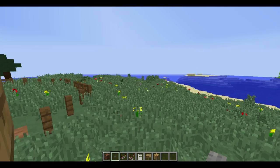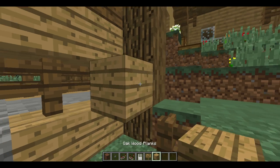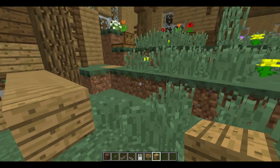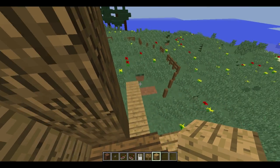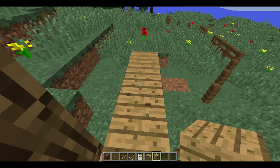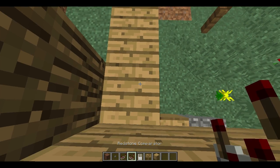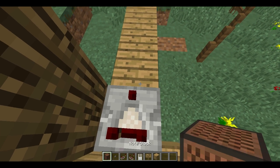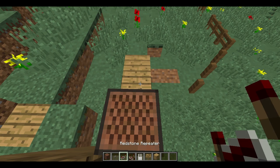It's time for the redstone stuff. All you gotta do is go to the back of the block where you have placed the button and place blocks like this. Then on the first block you gotta face this side and place a redstone comparator. Next thing is that you have to put down a block, jump over it, and put a redstone repeater.